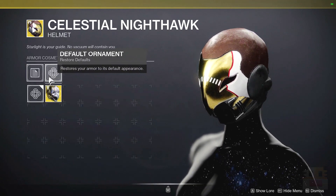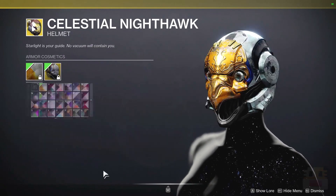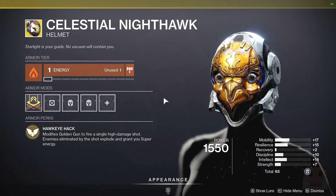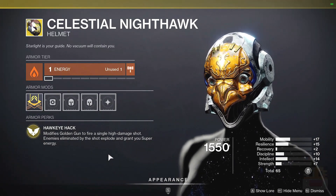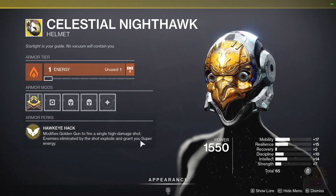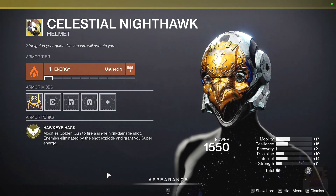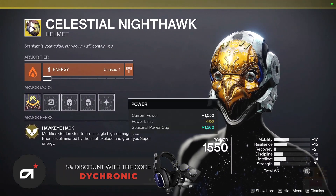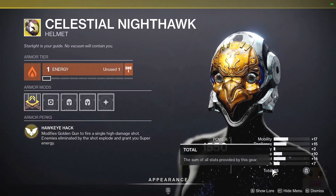Following that for the hunter exotic, we have the Celestial Nighthawk, which is probably one of the best hunter exotics in the game. It turns your golden gun into one shot and it does six times the damage — way more DPS, way more total damage from a very safe range. If you get a kill with it, you get around a third of your super energy back, which makes it a decent option for grandmasters, because you kill a champion, you get a third of your super back and can use it more frequently. You want to see high intellect, high mobility, and high recovery. There's no high recovery here, but there's a good total stat of 65 — decent distribution, decent total.